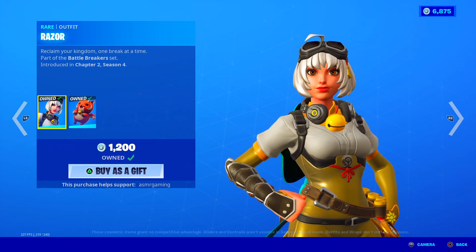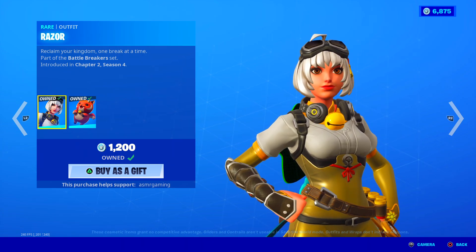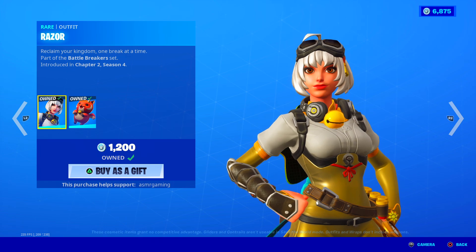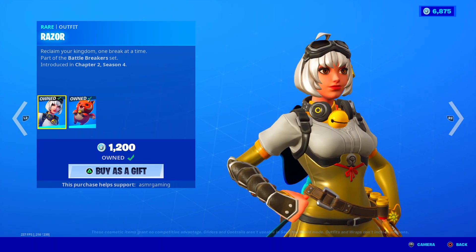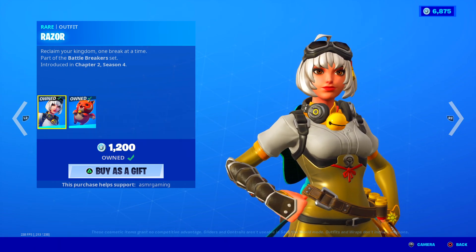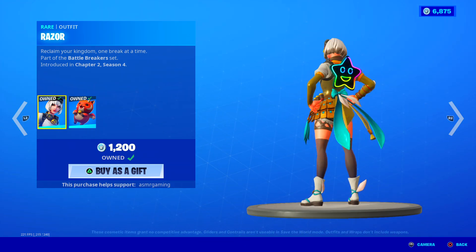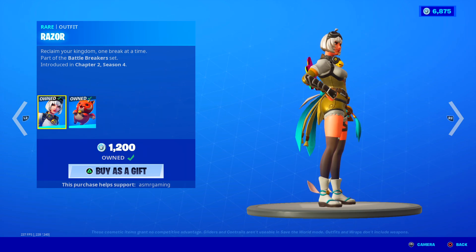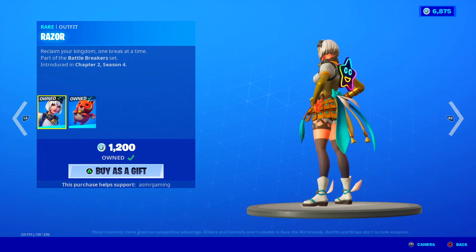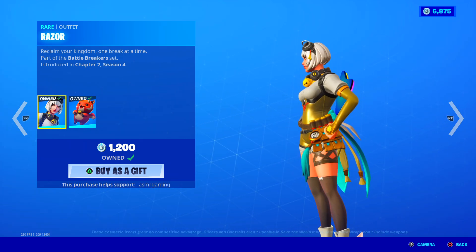Over here we got Razor. Reclaim your kingdom, one break at a time. I got this skin when it came out. A lot of people really liked it, so I'm sure most of them are not excited that it's back again. But honestly, I'm happy when skins I like come back to the item shop, because more people can get the chance to buy them. Definitely get Razor — she's awesome, really cool skin. I like these feathers on the back of her shoes and back here, it looks really cool. Like all these feathers and things — there's even a feather attached to the front here. Like a magic blue feather.